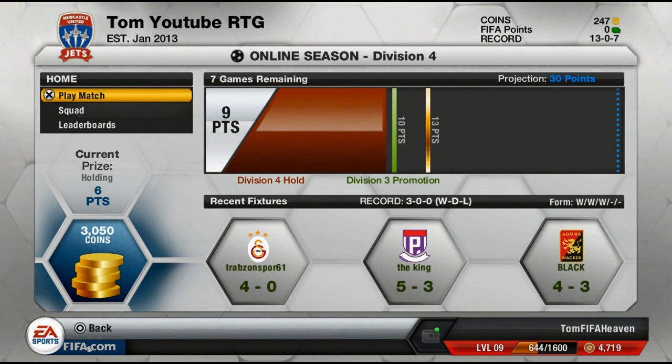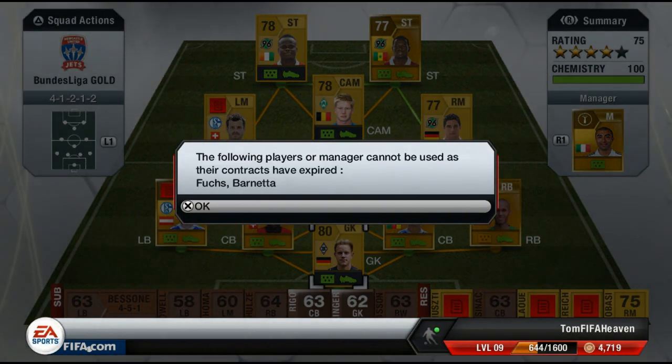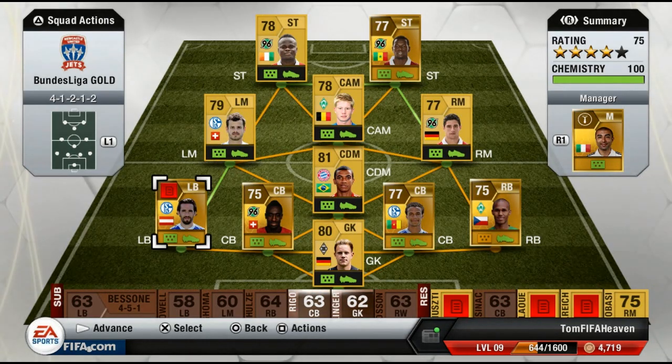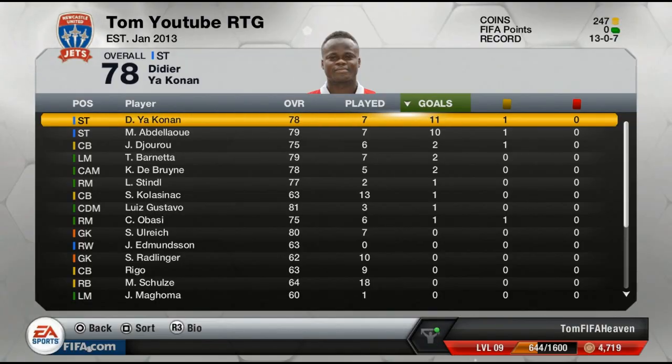We have 9 points from 3 games in Division 4. The Division 3 title — which I think we'll get something like 5,000 coins for — could be our next big target. Let's go into the squad now and sort out the contracts, as some players are really out of contract. I want to maintain this squad.